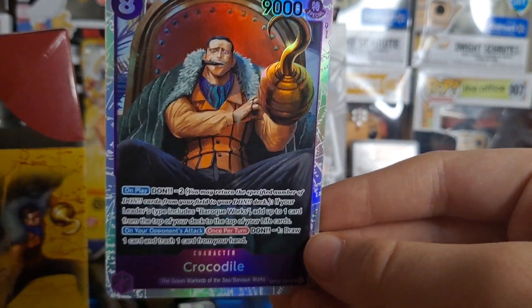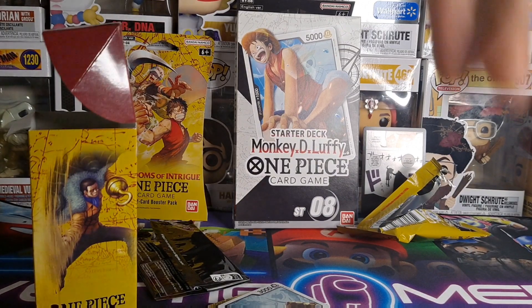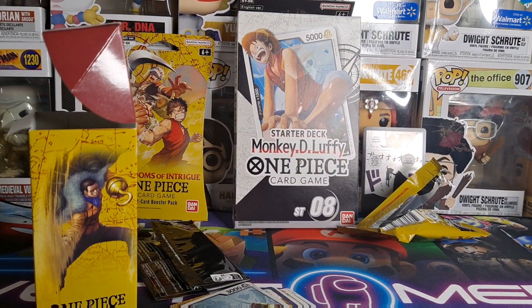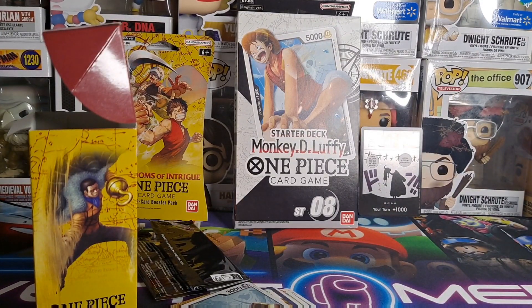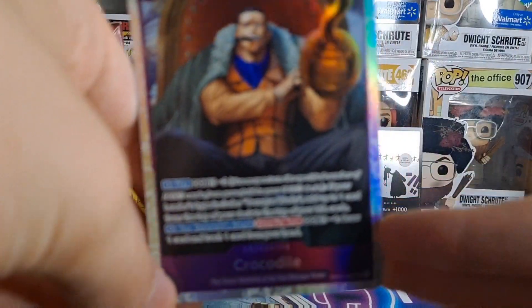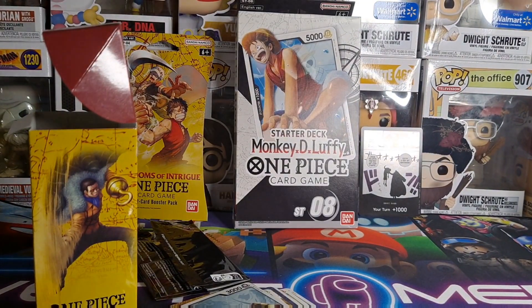I'm gonna go look that up real quick. When I exit out of a tab to check prices it ends the video, so I'm just gonna put these next to each other and it'll be like nothing happened. Yeah — Crocodile's worth like 10 cents, he's not very valuable. The Capone Gang guy — about a buck. And the Don card I got — about two bucks. So nothing too valuable yet, but definitely some cool cards. Crocodile looks absolutely amazing; can't believe he's only worth like 10 cents.